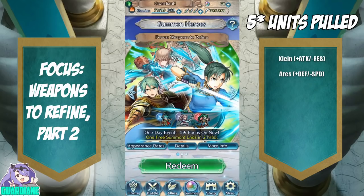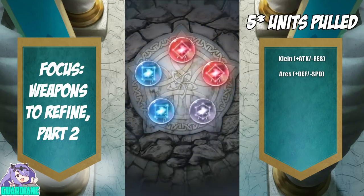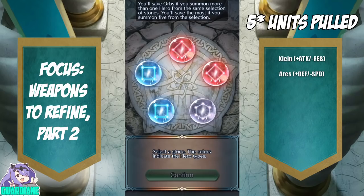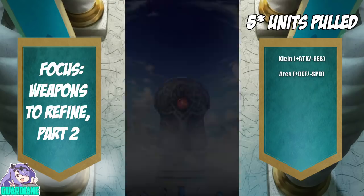Getting this Lin would give me Lin Emblem, so that would be totally awesome. Of course, that also means I'm not going to get anything — I already have Ephraim and I already have Takumi. Well, I guess everybody has Takumi now. So we're going to go on reds and see what the opening circle has for us.